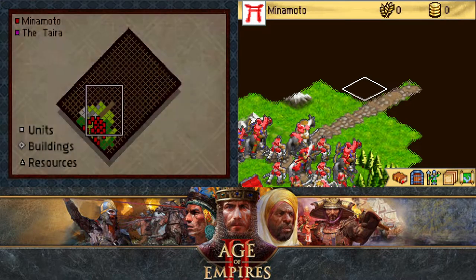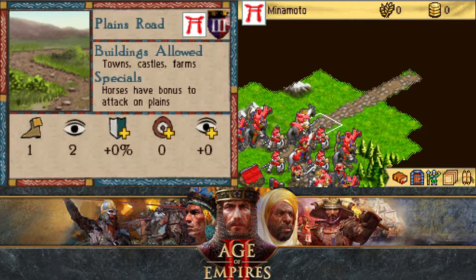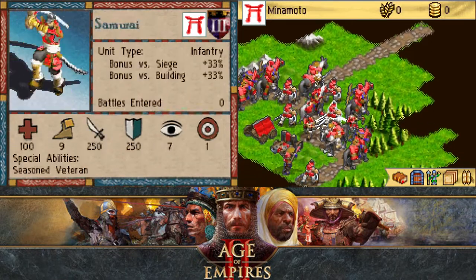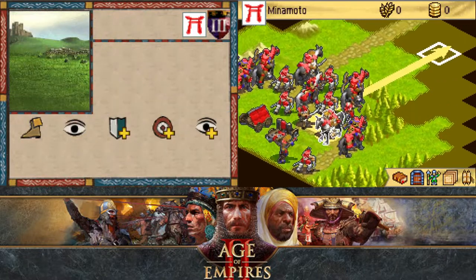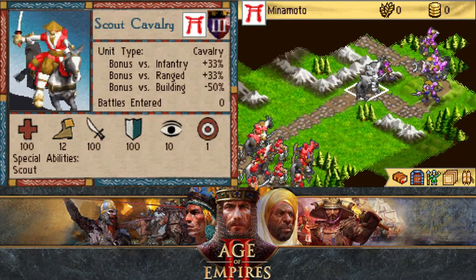What's the map overall look like? Looks like we have some distance to cover. Let's get on with it. Scouts have the best vision range, so I'll move those first.